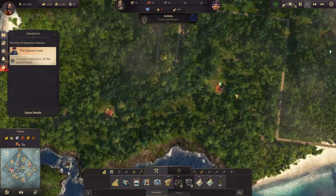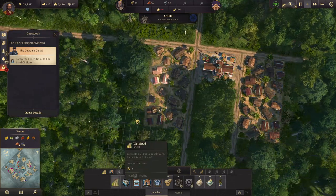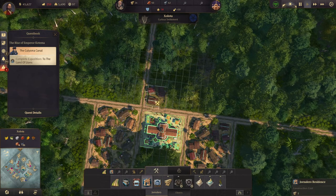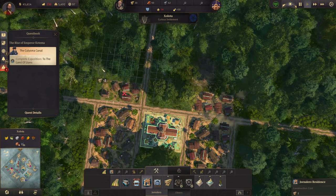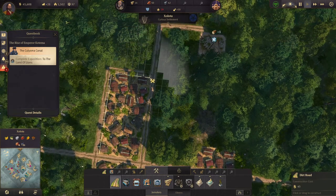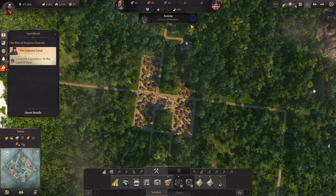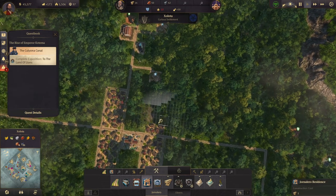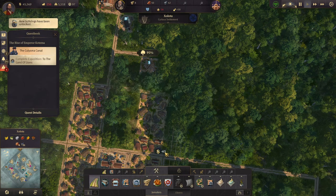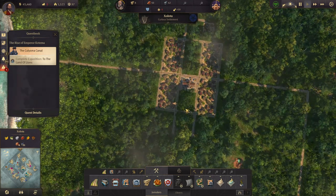Then we can build some more Jornalero residences — four more there, four more there, build roads around. We already have obreros. Let's finish it up with the Jornaleros. Now we can already do fried plantains, and I think we'll do that up in this area.